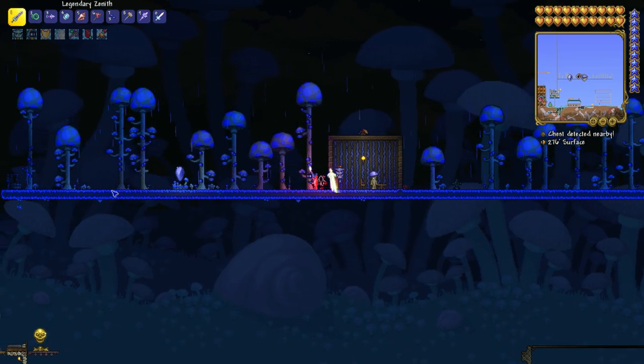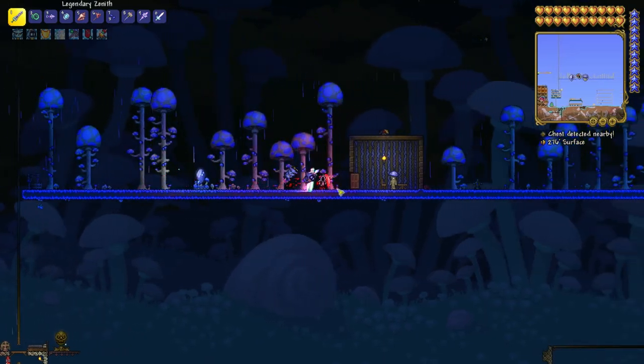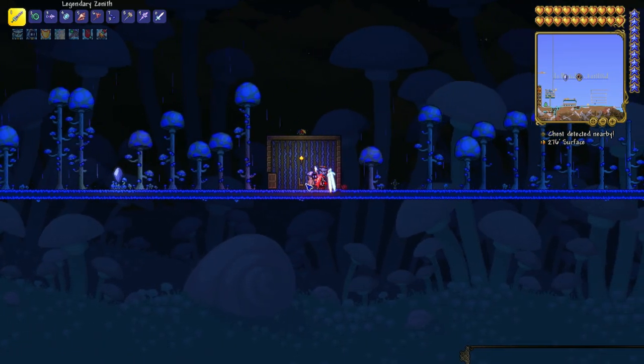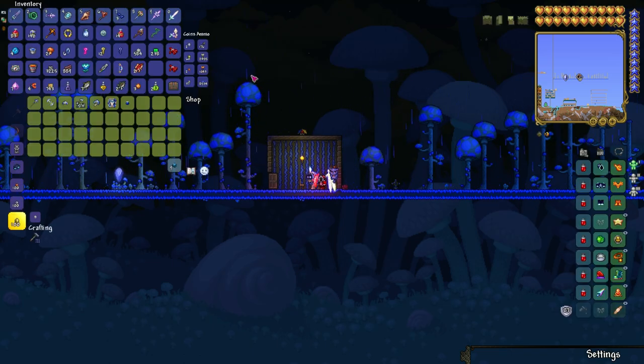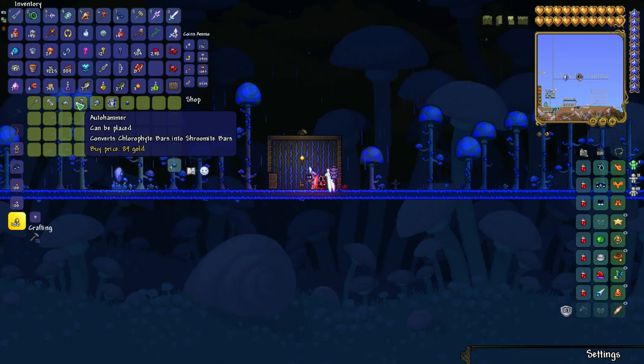This area with a mushroom biome on the surface should be at least 100 blocks wide, and you also need to have already entered hardmode. Then the Truffle NPC should spawn.